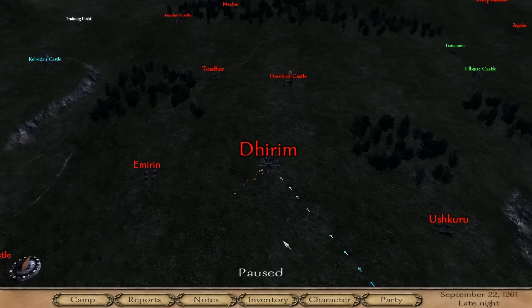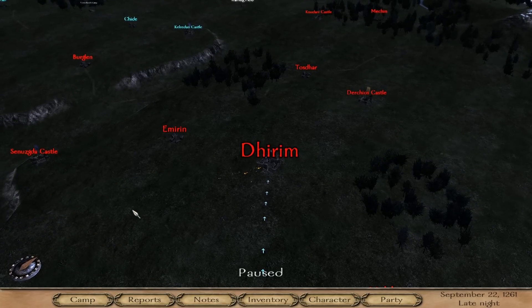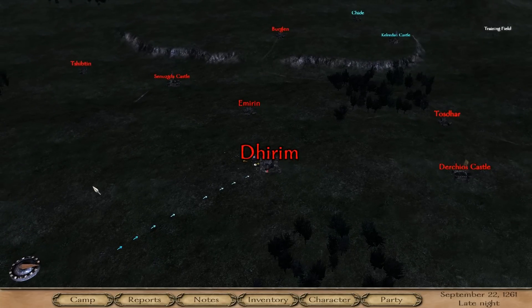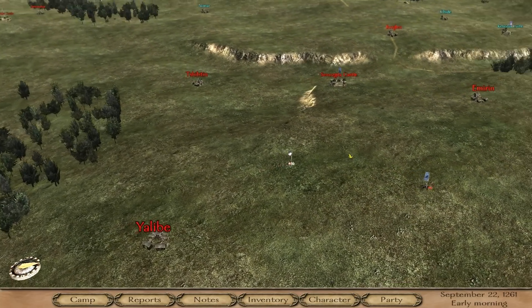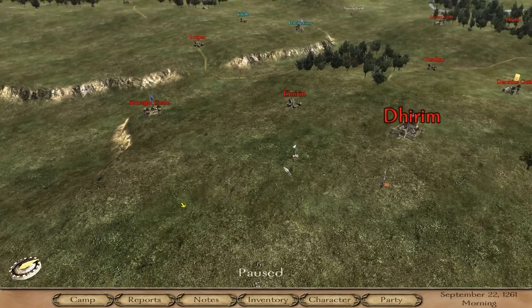Hello and welcome to this quick Warband tutorial where I will show you how you can speed up your travels and your map speed in the world map. First, the simplest way to speed up real time but not the game time is by pressing CTRL and SPACE. This doesn't change your travel speed in game, it just speeds up time.